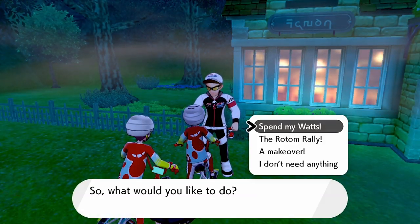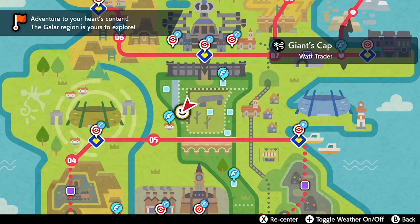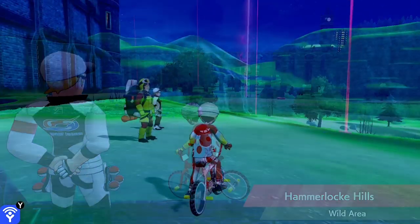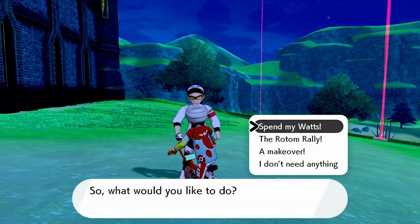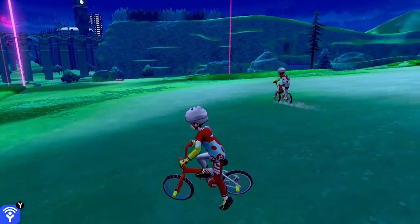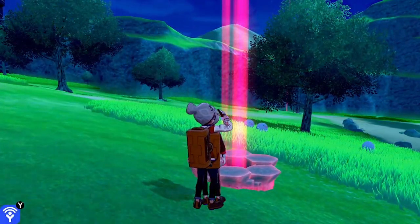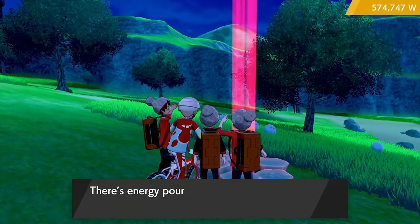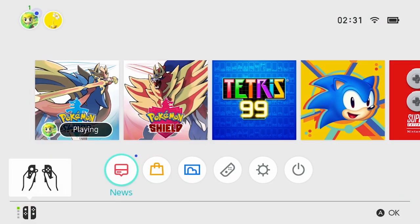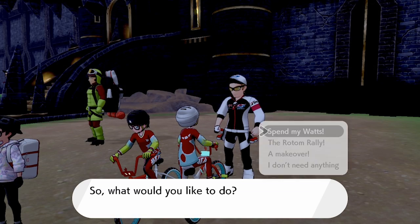There are seven NPCs in total and you can go around and speak to all of them, but what you're looking for is the one that sells luxury balls. If you can't find one that sells luxury balls, pick one of these single NPCs, find a raid den near them, use a wishing piece to activate it, then do a soft reset: go into settings, change the day back one day, go into the den again — the Pokemon will change — then go speak to the NPC. This will change what ball they sell.